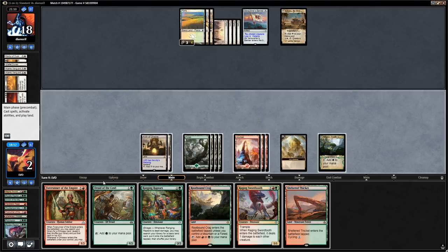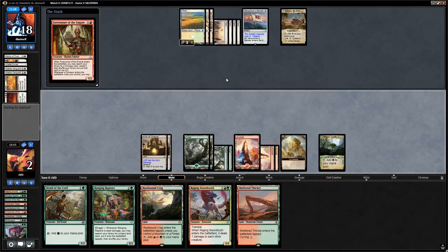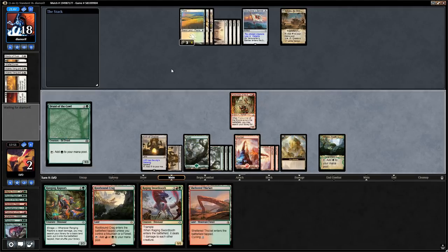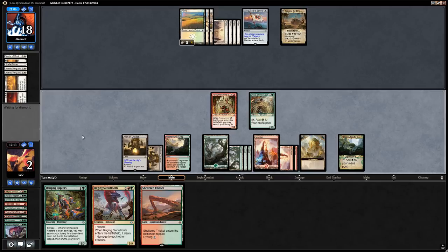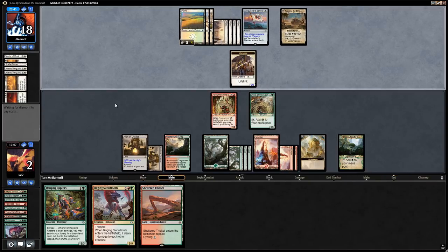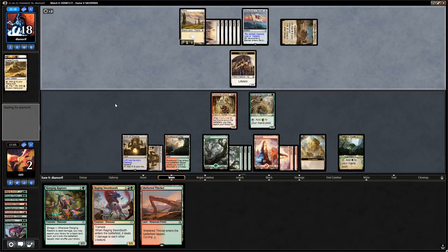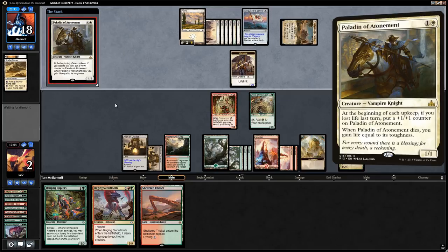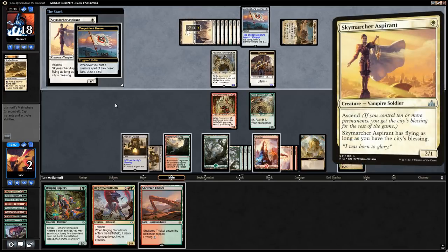We don't want to play Ranging Raptors since that would shuffle away the Polyraptor if we search a land. Opponent makes a vampire and casts Dawn to get all their vampires back, then casts Paladin of Atonement and draws a card from the Vanquisher's Banner. But all the opponent's creatures are just going to die once we play Polyraptor. We can use Arch to draw a card rather than cycle Sheltered Thicket.